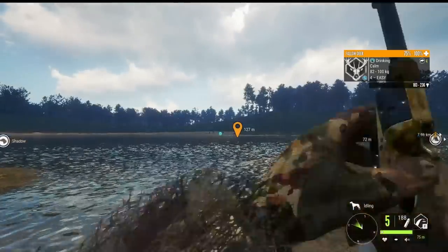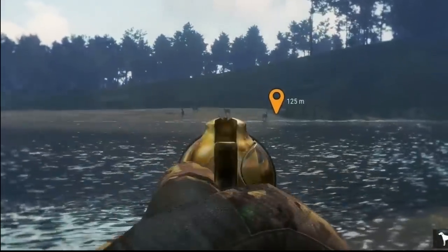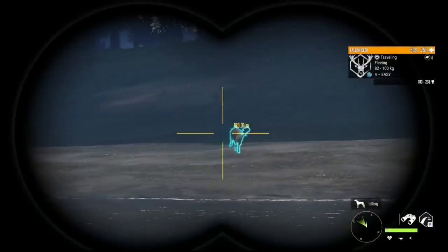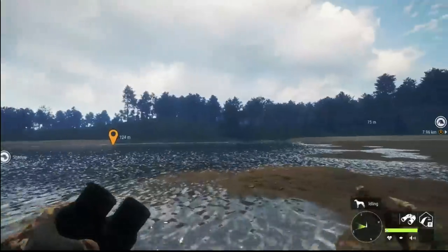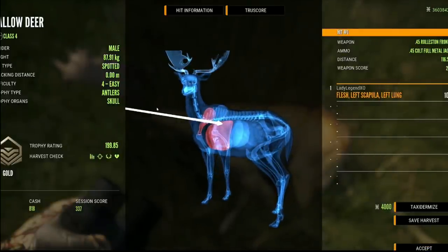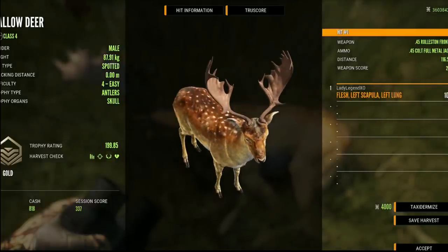This next guy is quite a bit further — 125 meters. I'm going to aim high. He is dropping in health — maybe I got a vital. He is down. We got a vital at 116 meters with the 45 Rolston — that was a pretty sweet shot. Not a bad fallow at 199.85; he's not a monster but he's decent. I'm doing all right with these handguns.